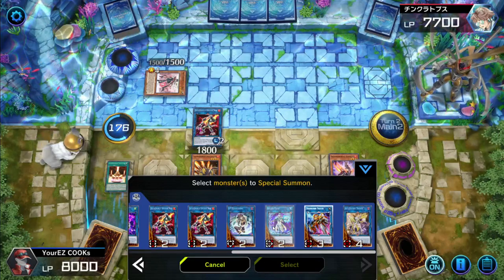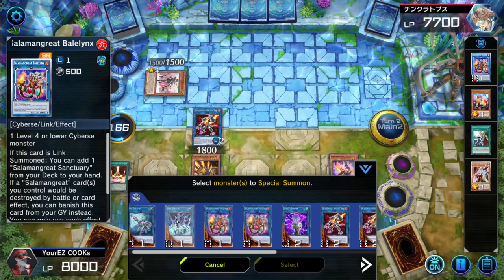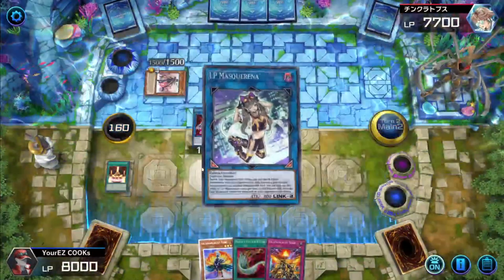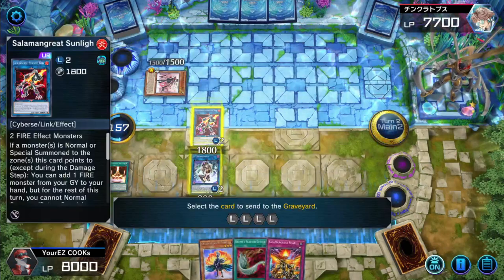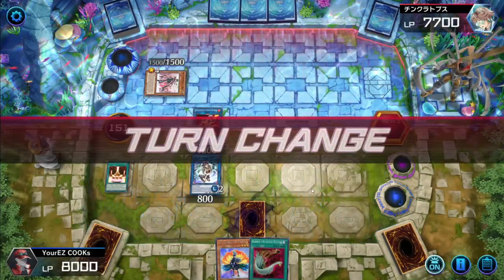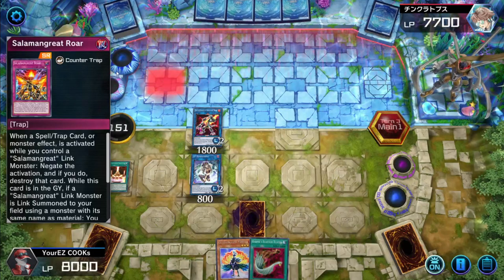What do we do here? We could go Splash Mage. Splash Mage will summon out — I think we just go Masciana. Yeah, I think that's probably the best play. Let's go ahead and put Roar face down. Now we have Masciana on the field and a Roar counter, so we should be able to counter anything they activate.